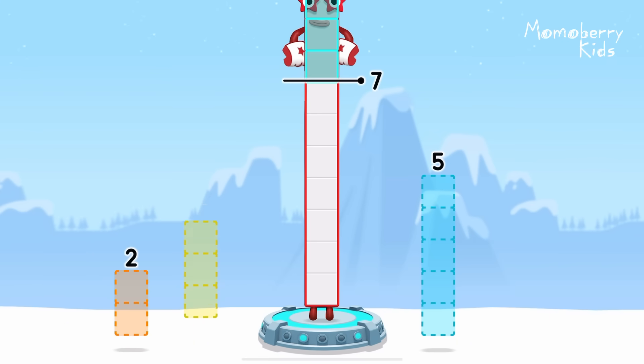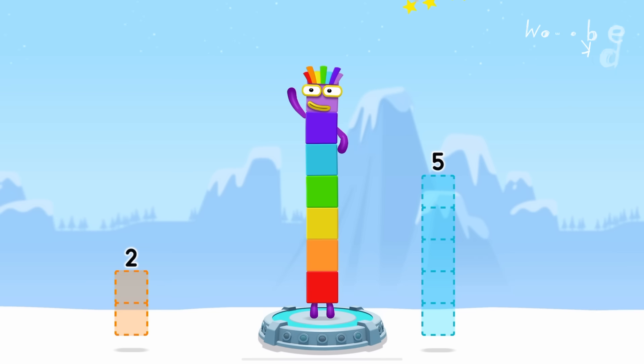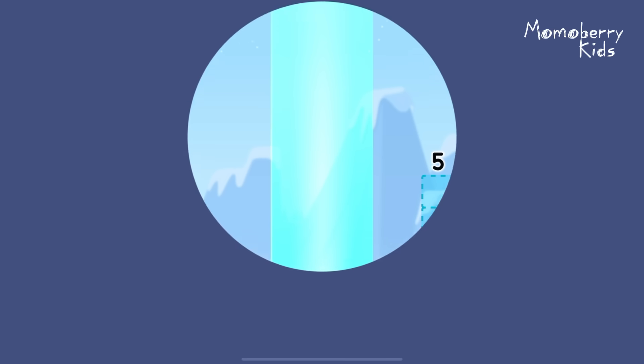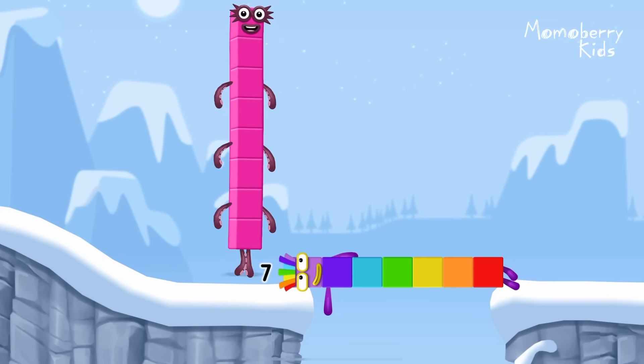Two... Three... You solved it! Ten minus three equals seven! Seven! Seven! I am seven! Great!